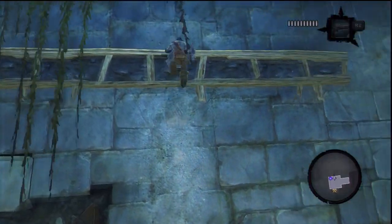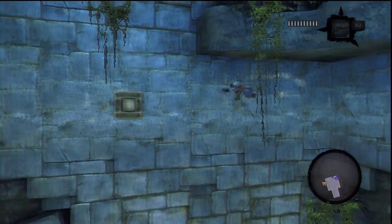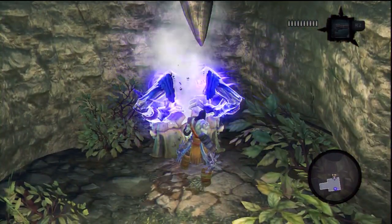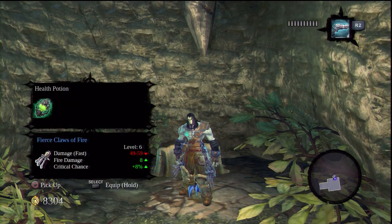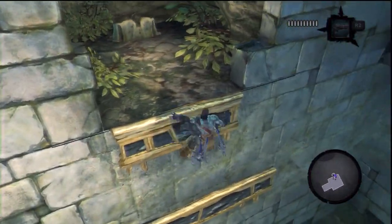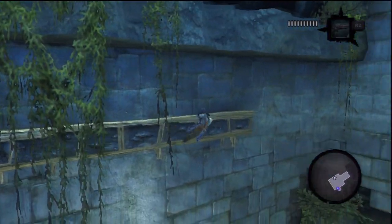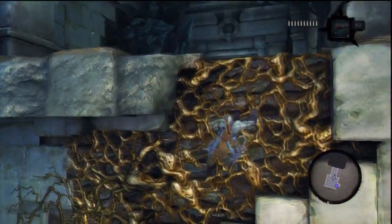Up here and up here. You can't really see it, but to the right is where we really need to go, but to the left will bring us to cool items, and as you all know, that is far more important. So we get a chest - what do we get? A health potion and some Fierce Claws of Fire. They are blue items, that's pretty good. Blue items are good. Anyway, let's run back along here, and now we can go the way we're supposed to.